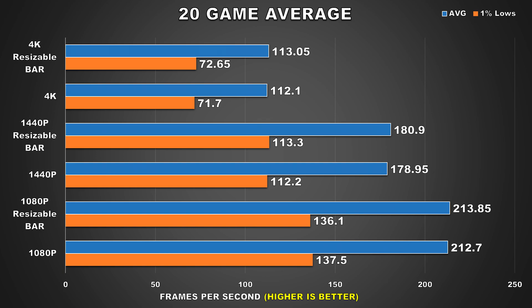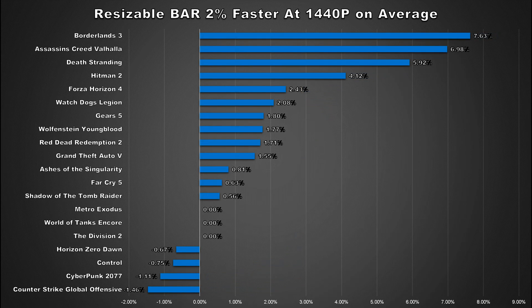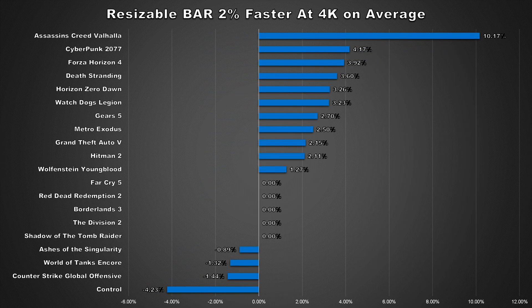Now that we've gone over all the benchmarks, let's look at the 20-game average. We can see that across all three resolutions performance barely changes — we're talking about mere 1% changes, which will not be noticeable at all to the user. Looking at the game-by-game breakdown at 1080p, the games that benefited the most were titles like Borderlands 3, Hitman 2, and AC Valhalla, and there were some titles that showed performance regression such as Far Cry 5 and Watch Dogs Legion. The story is pretty much the same at 1440p — some games benefit from resizable BAR, but nothing substantial, and there is some performance regression in certain titles. And even at 4K where we're completely GPU bound, there was only one game with double-digit percentage gains: AC Valhalla. The majority were in the single digits — so again, nothing substantial.